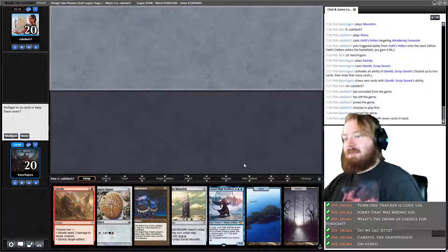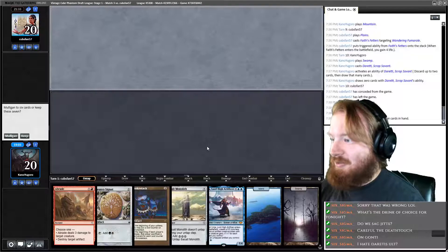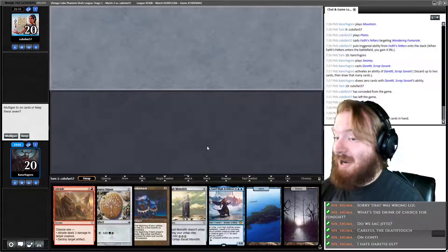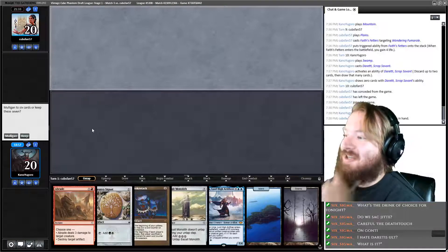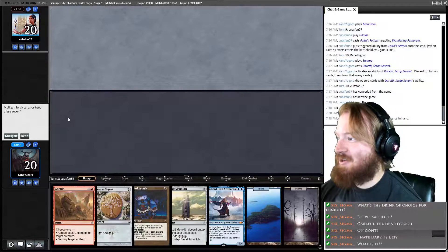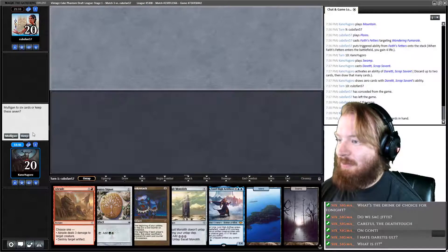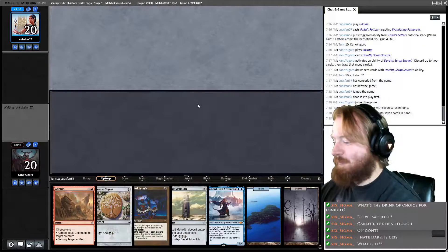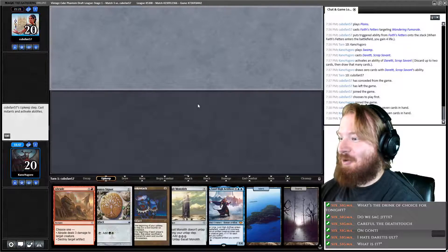Signet, Monolith, Urza — Potential Urza. You hate Duretti's ult? I've never actually played against Duretti. Duretti's ultimate is: at the end of your turn, if an artifact went to the graveyard this turn, reanimate it basically. I think this hand is keepable — it's a little slow, but keepable. All I know is Duretti's ultimate with Smokestack means you're going to be sacking your whole board every turn.